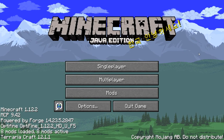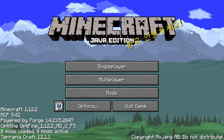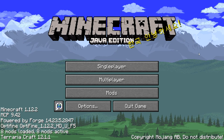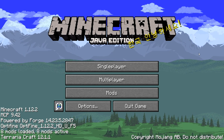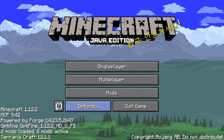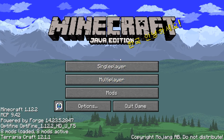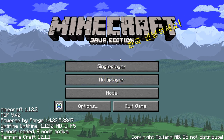All right, here we are with the next mod — Terraria Craft for version 1.12.2. This was lowkey hard to install. I needed specific versions of everything, and even then if I click on Options and go to Video Settings, the game crashes. But you can hear the Terraria theme and the Minecraft theme — I don't know what's going on there.